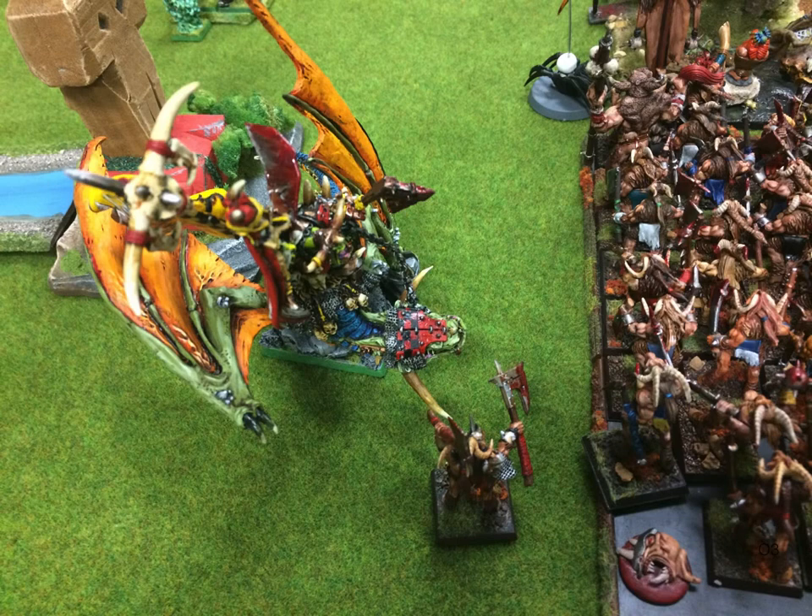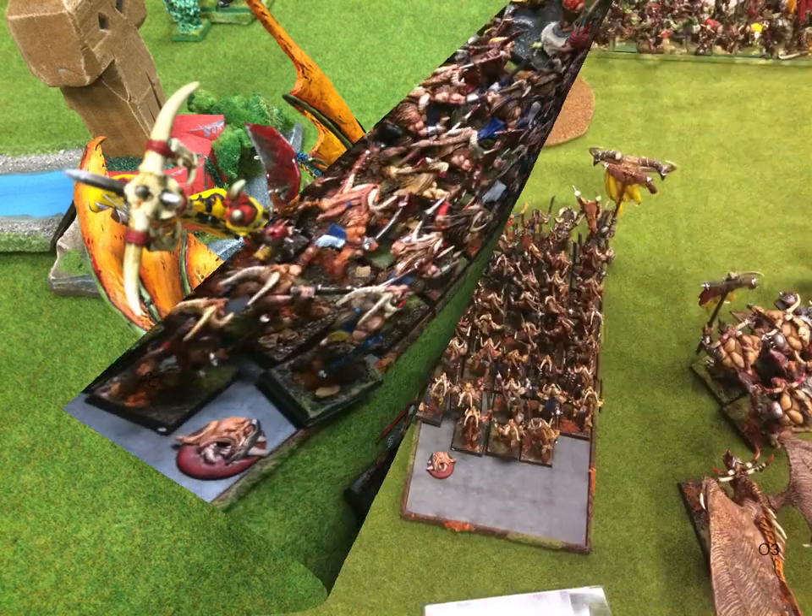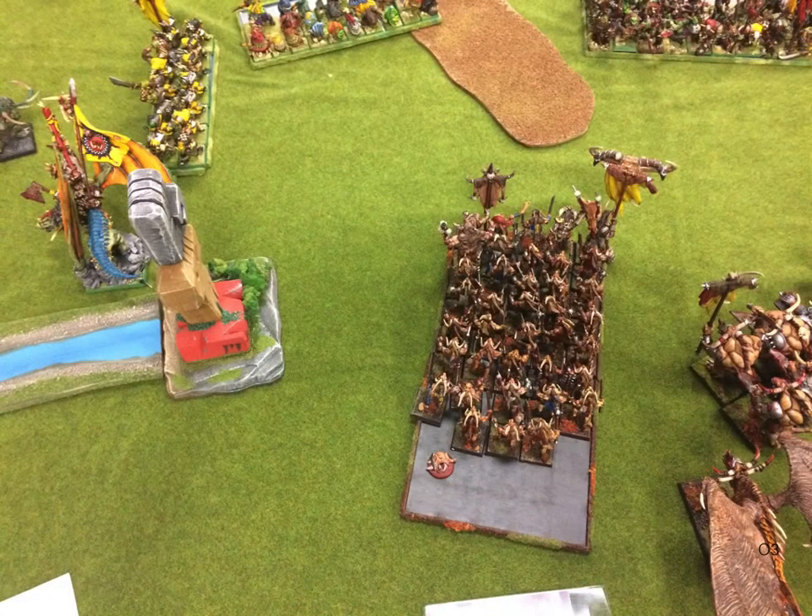My General opens up on the Gargantula and just slaps him — it was awesome. I think the Gargantula showed up with one wound, and by the time my General was done with him, he was down to one wound remaining, which was nice. That guy picks on my Battle Standard Bearer and doesn't do anything to him, and then we just kill him. So with all that, we actually win combat. I was surprised — I thought I was easily going to lose and just stick.